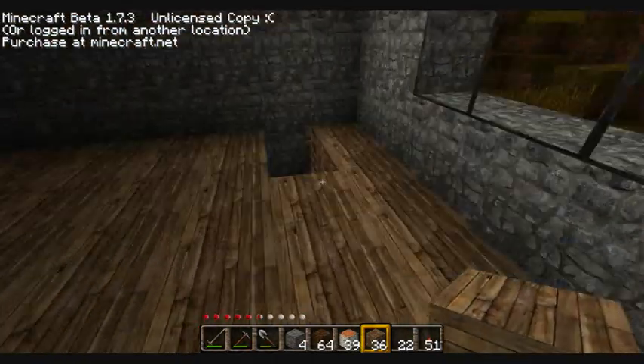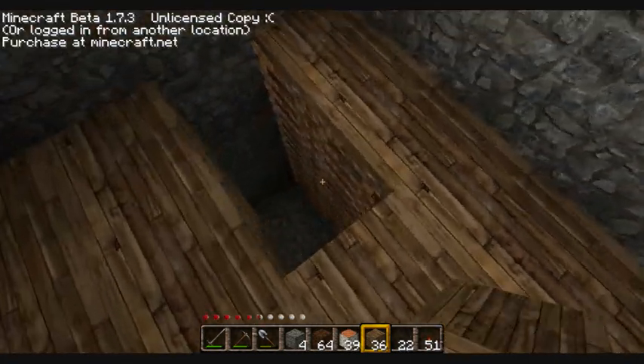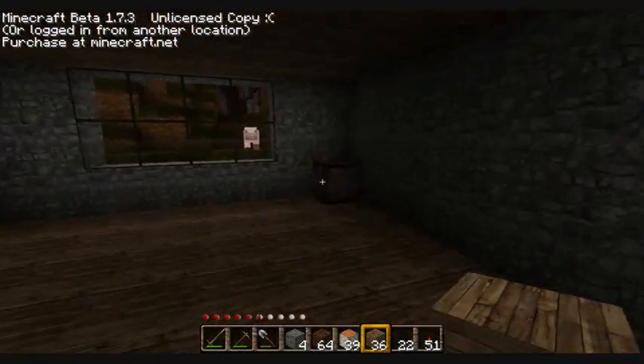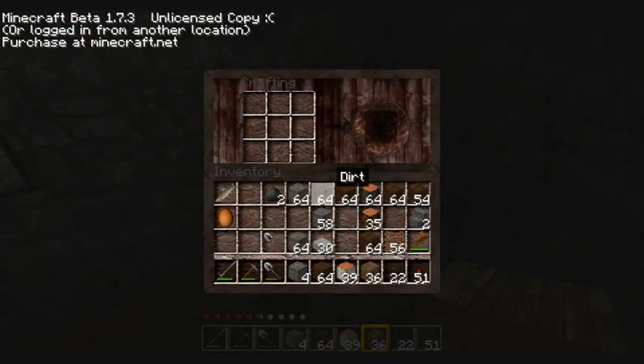I'll need to look at the stairs to the basement — yeah, it's not quite that good. I have a wooden axe but it's an old one, so I'll throw it away and make a new one out of stone. Okay, yes — nice.